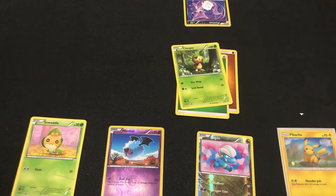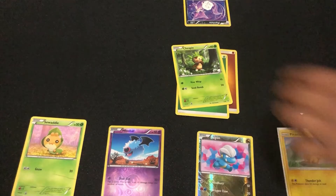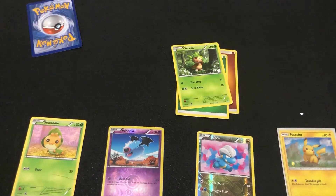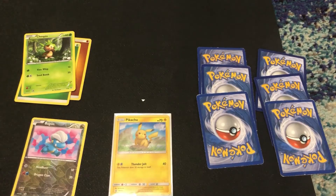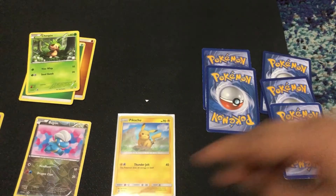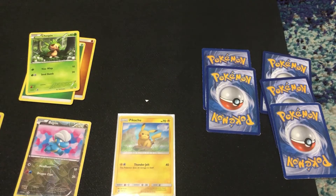When Purrline's health goes to zero, the opponent puts her in the discard pile and I win a prize card. Prize cards are six cards placed face down at the beginning of the game. When you knock out an opponent's card, you take one prize card. After you collect all six prize cards, you win the game.